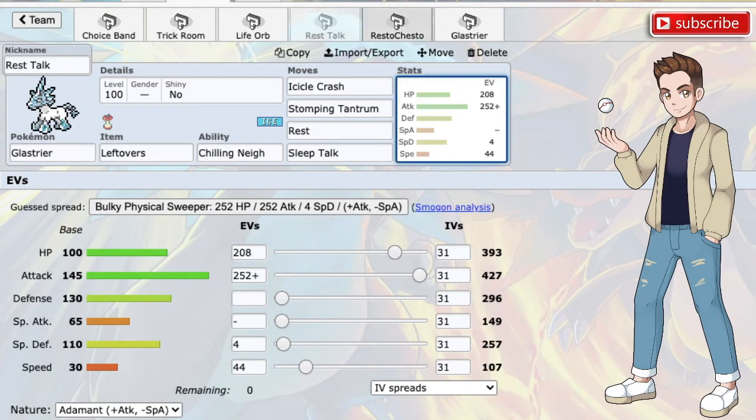Taking this a bit further, we have the Resto Chesto set with Iron Defense, Body Press, Icicle Crash, and Rest with the Chesto Berry. With Body Press, there's not going to be as much variety in what you're hitting compared to Stomping Tantrum or High Horsepower, but you boost up your defense with Iron Defense and then fire off Body Presses from basically a 130 base attack stat. You still get Icicle Crash, still getting the boost from Chilling Neigh. This is a very solid set that should not be messed with.